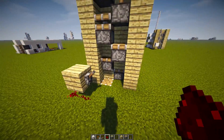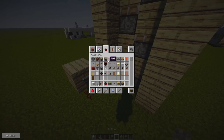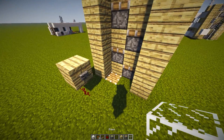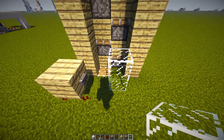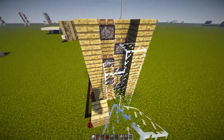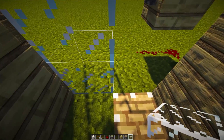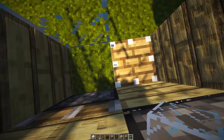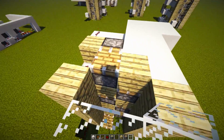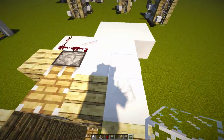Come back around, deactivate the lever, destroy it, and place down a button. Grab some glass — you need it as a barrier so you won't get pushed off. Build up two glass blocks and build out the system to create a small walking area, with the glass protecting you from falling. Now step in the middle, hit the button, and you go all the way to the top — super simple to build!